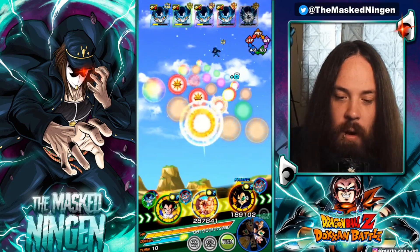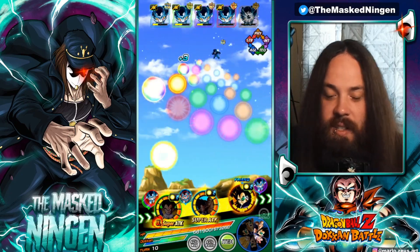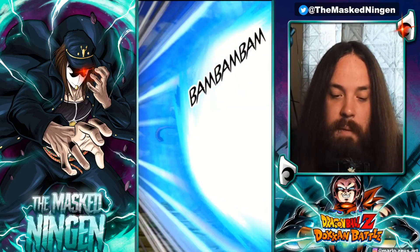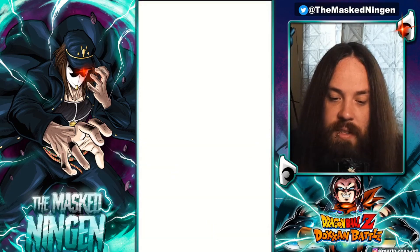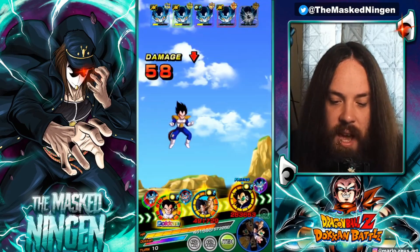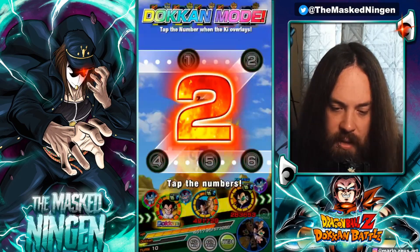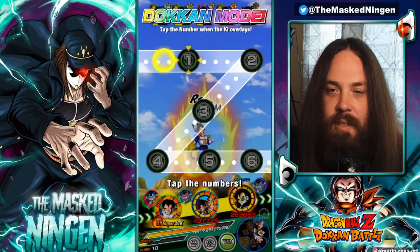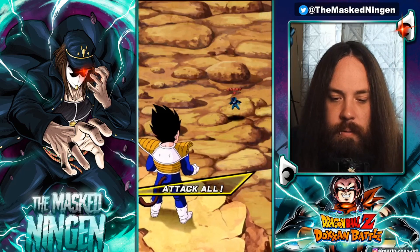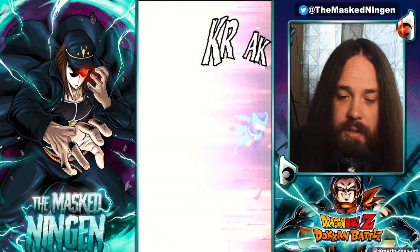Let's put Great Ape Vegeta in slot 1 for comparison. He's going to get the Dokkan attack anyway so it's not the most fair comparison. But Great Ape Vegeta, if we get hit in slot 1 first, is going to do a lot of extra damage — he does guard, so he's just going to eat these super attacks. No support — 7 million attack. We don't need to hit any of the nodes to finish off the last of the Cell Juniors.